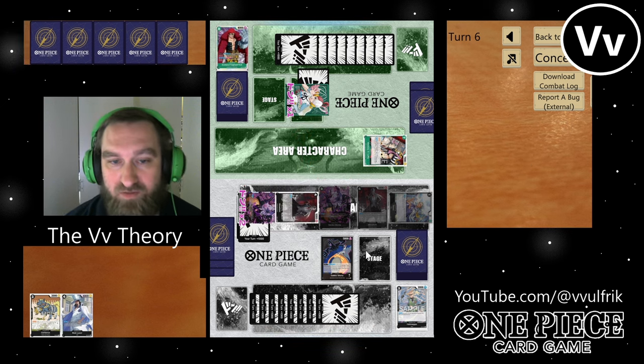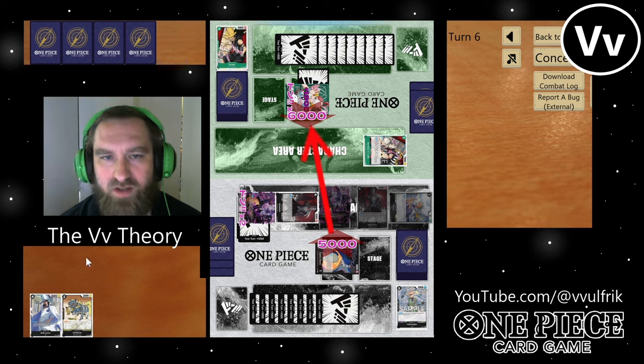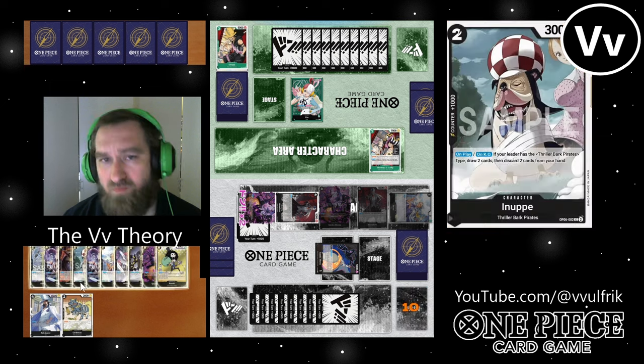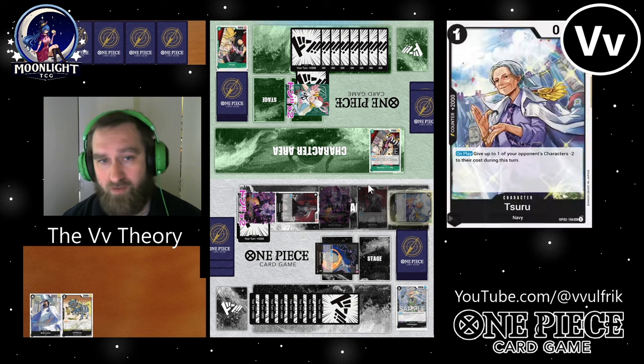Smash into his Kid for eleven, smash five to face — no trigger — smash five to face. They don't run a ton of triggers in the Uta deck. I've kept his hand pretty small, which is nice, and I have full control of the board right now.